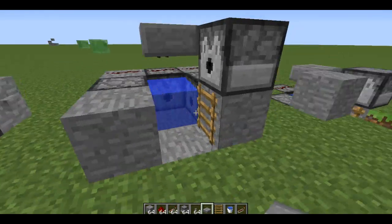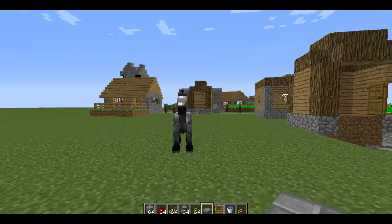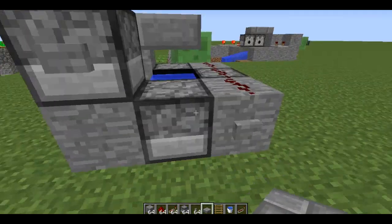I use the ladder on this one, but this one has a half slab so the TNT goes straight - it doesn't go up. Watch.